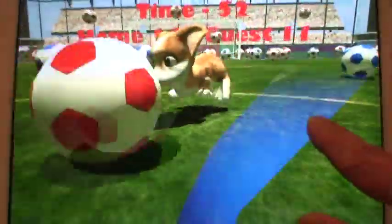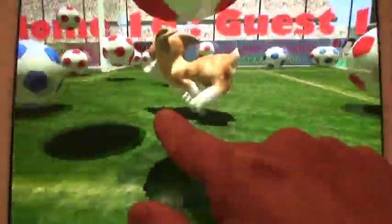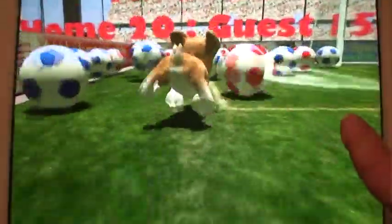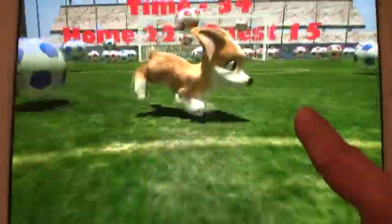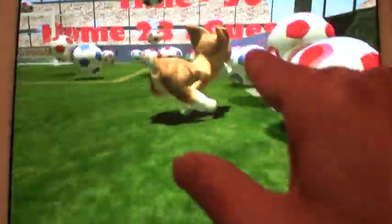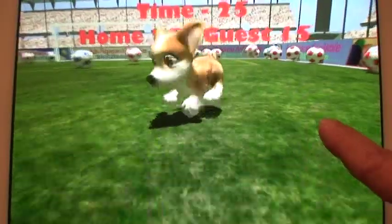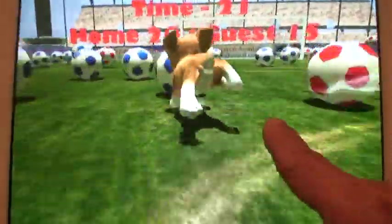We have a total of 100 balls — 50 red and 50 blue. Just get the ball inside. You see? You're playing against the guests. The scores show up over here. The home team has 25 goals right now and the guests have 15. It's displayed in real time.